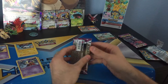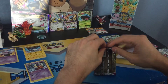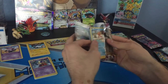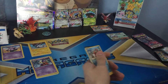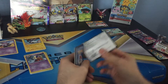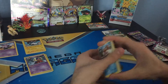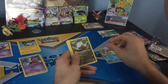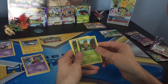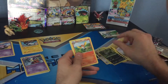Next is a Phantom Forces Pack. I got a code card. We got a Krabby, Goomy, Chansey, Sewaddle, Fletchinder, and a Pumpkaboo.